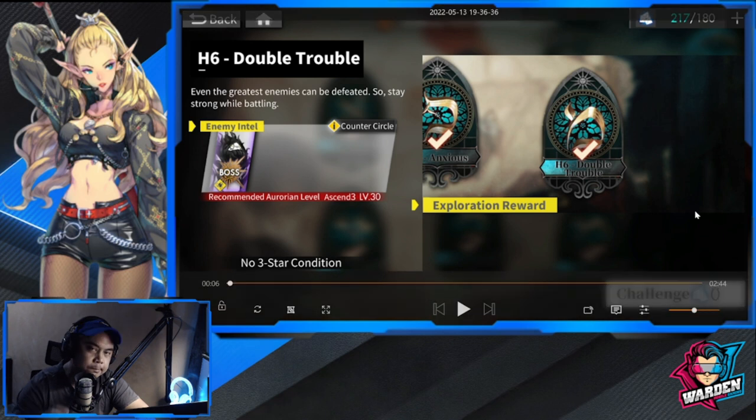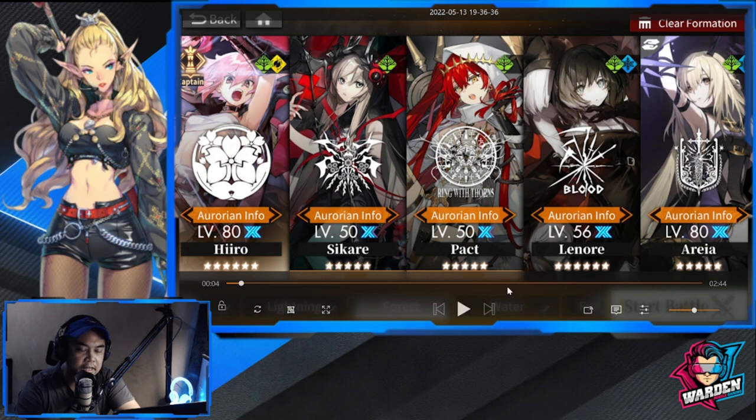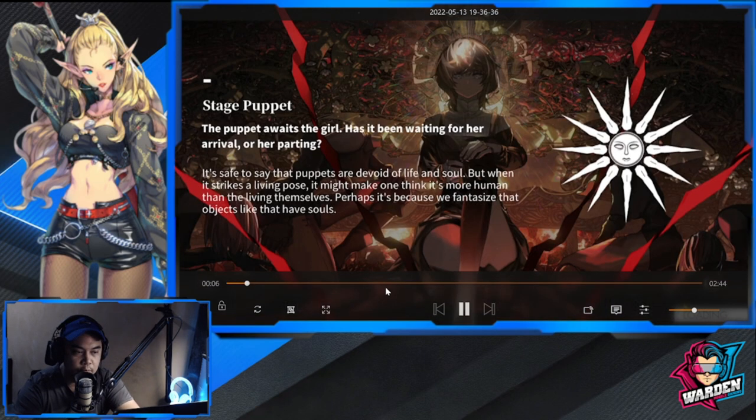Now let's go through the actual demo. This is the last stage of the first part of the event — the final boss. The team here is not built for survivability; it's built to maximize damage for the boss. You have two converters, Aria for damage comparison with Lenore, and Hero for additional tiles for chain combo.